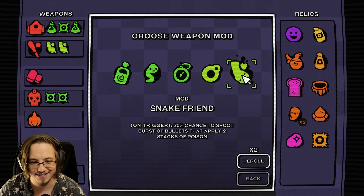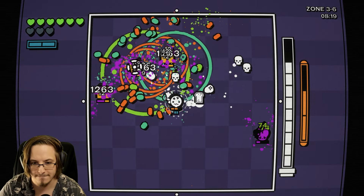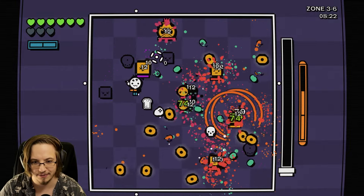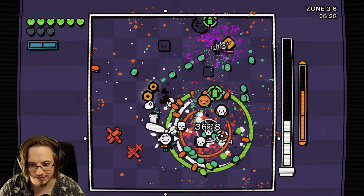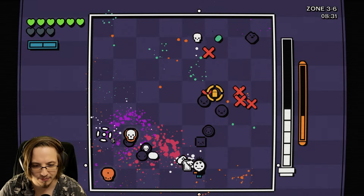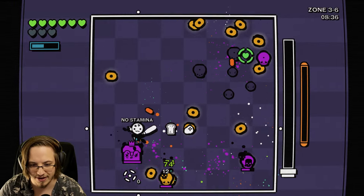Three instances of on-trigger 30% chance to shoot burst on our hammer. That guy that died right there - the chain reaction is insane. Because a lot of the time we don't even have to wait for the poison to kill them, cause we end up triggering the poison early. This is all just going a lot faster.